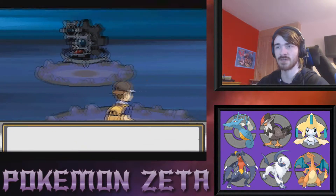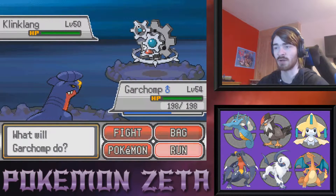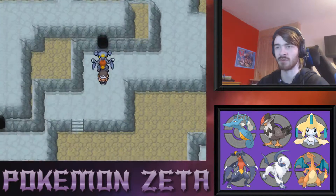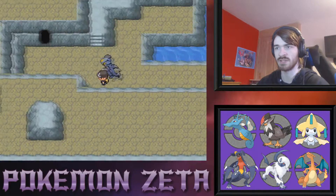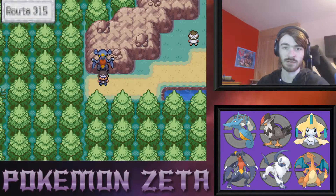One of these caves maybe. Klinklang level 50, wild Pokemon level 50 — Jirachi, you don't seem that special anymore. We went through that area, we didn't go down here, we didn't go into this cave. The exit was that close — really?!